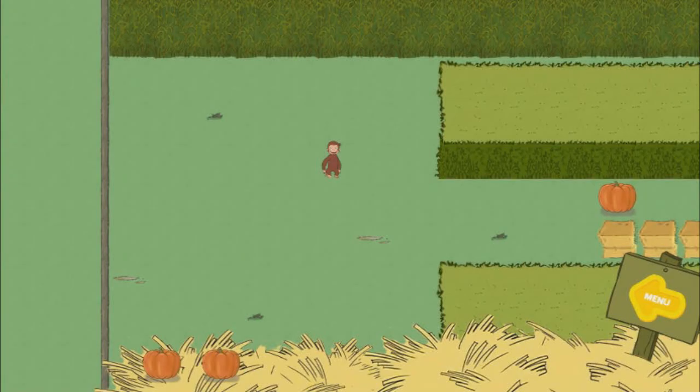George wants to go to the festival, but first he needs to find all the pumpkins and catch the bunny. To move George, use the arrow keys on your keyboard or click on the screen next to him.